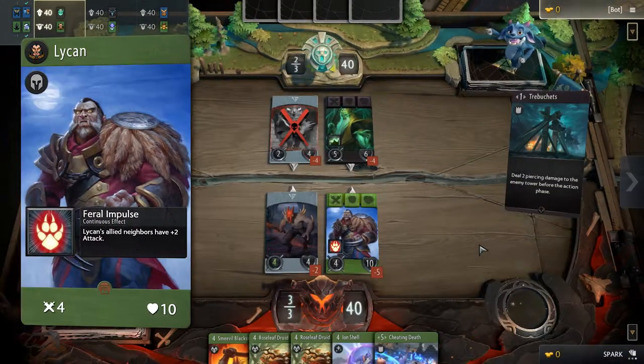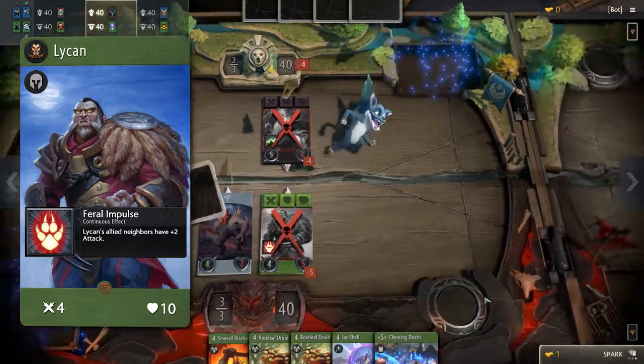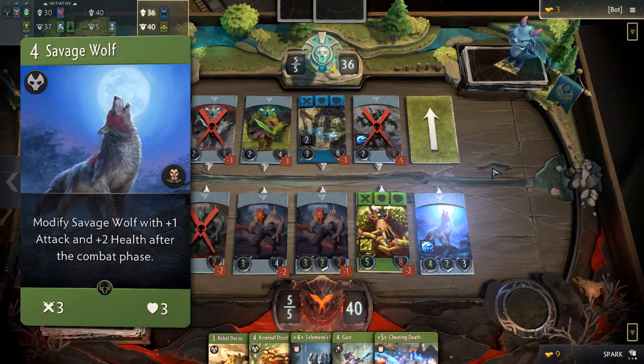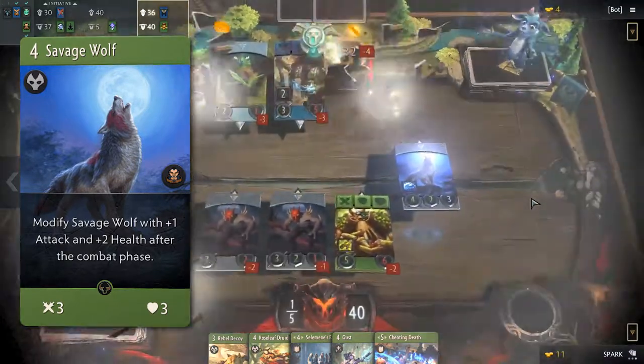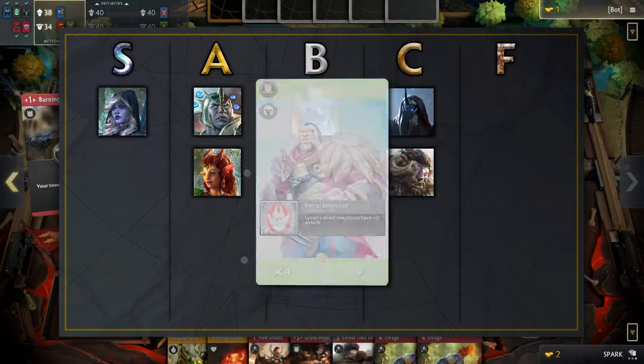Lichen has a passive that gives plus two attack to allied neighbors and it's really useful, allowing your melee creeps to trade two for one against your opponents. His signature card Savage Wolf is also excellent if left unchecked, since it repeatedly buffs itself after every combat phase. A strong hero like Lichen deserves his place in the A tier.